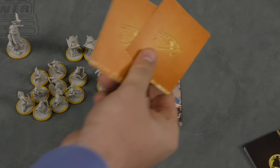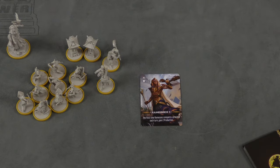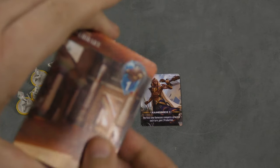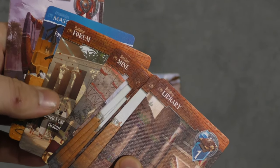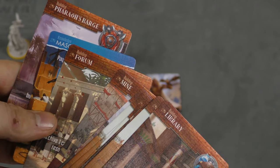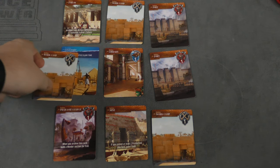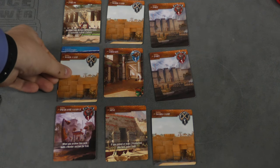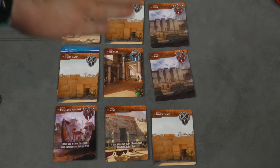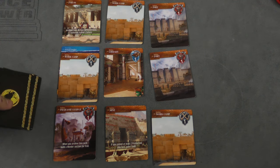Players also have some culture cards specific to their culture, and a deck of cards. These cards are all fairly similar — there are libraries, work camps, and forts, but also some specific cards for each faction. Each player deals out a city, which is a 3x3 grid of cards, with the exception of knowledge cards: if you put a knowledge card out, you get to put another card on top of it, giving you an extra card. This is your city, with the rest of your cards being a draw pile nearby.